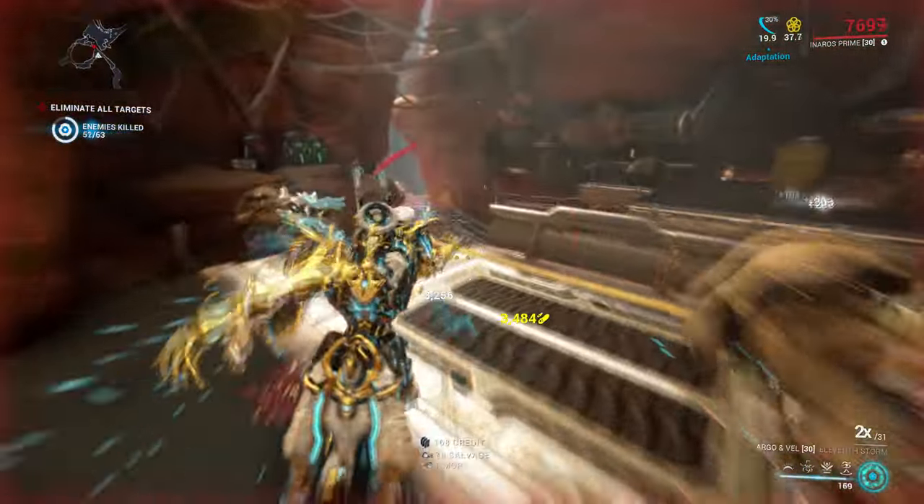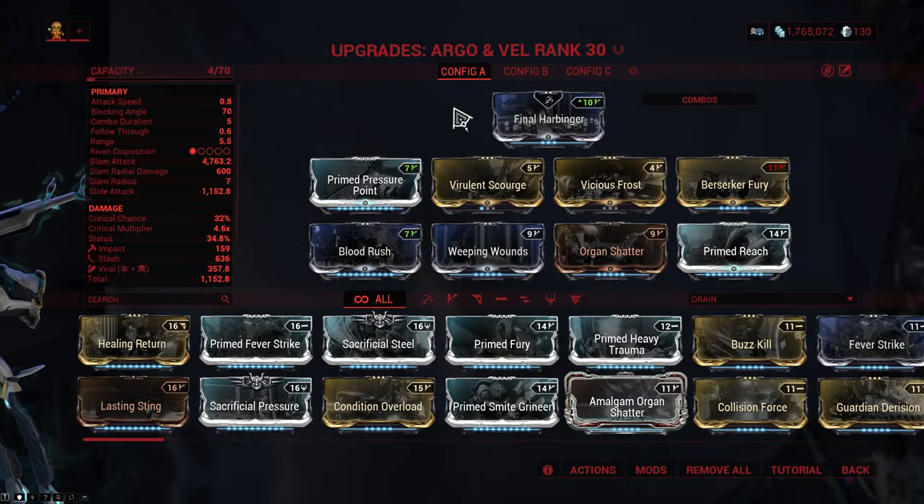Eventually you want to progress towards a more advanced build that looks more like this. It's a pretty standard vital slash hybrid, so we have Primed Pressure Point or Condition Overload for damage, Virulent Scourge and Vicious Frost deranked so we don't get too much viral damage, and Berserker Fury for attack speed.